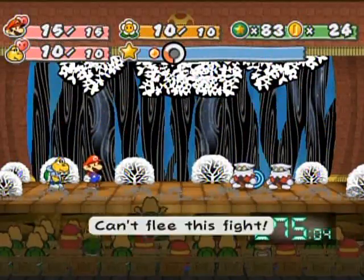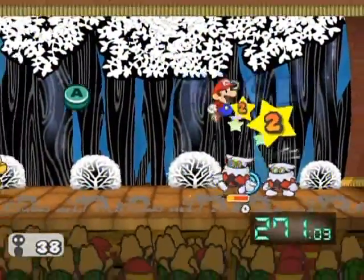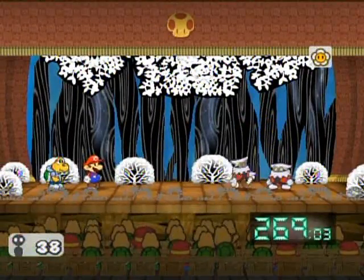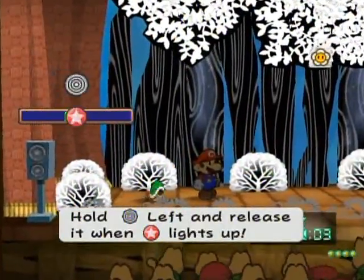There's a battle right here with a couple of X-Nauts — just two of them. One's got a Dizzy Dial — must wipe out the Dizzy Dial X-Naut first. Quick strategy — and I should have been doing stylish moves, but that's fine. I was a little bit late on my timing there.